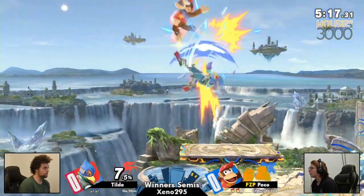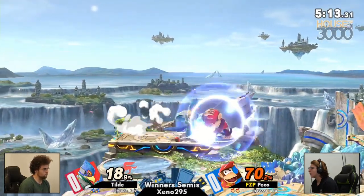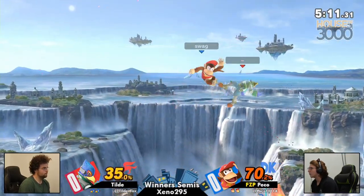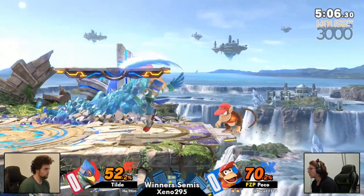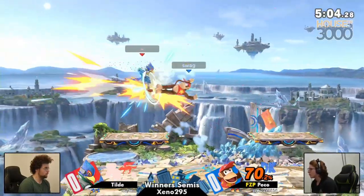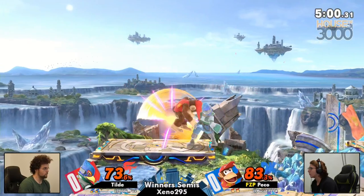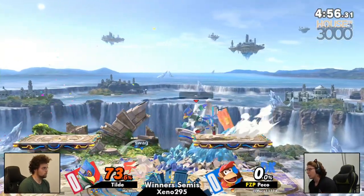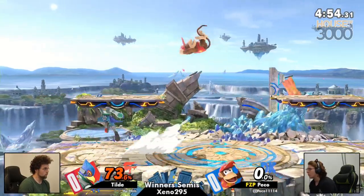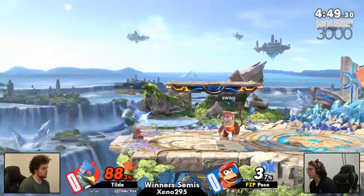We see a complete reversal — the first part of this game where Peko was dominant, now it's Peko in the deficit. That's all it takes, especially from Tilde, one of the most proficient players when it comes to maximizing Falco's advantage. One hit and you're taking 70 for it — getting the drag down into up throw up air, Tilde taking Peko's second stock relatively early.